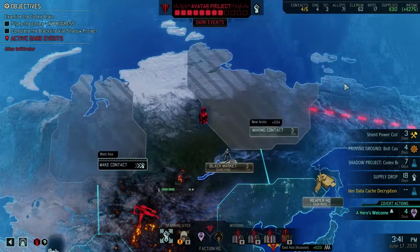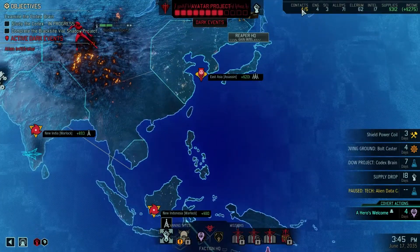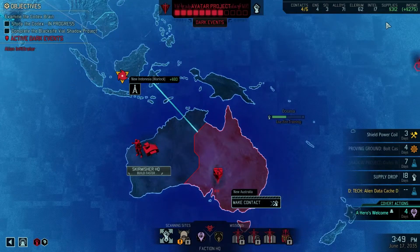What do we do now? Probably continue making contact here. We have four out of five contacts. Do you need to make contact here? Don't have enough intel to do that.